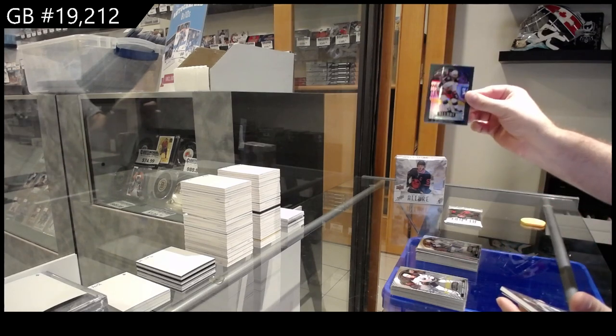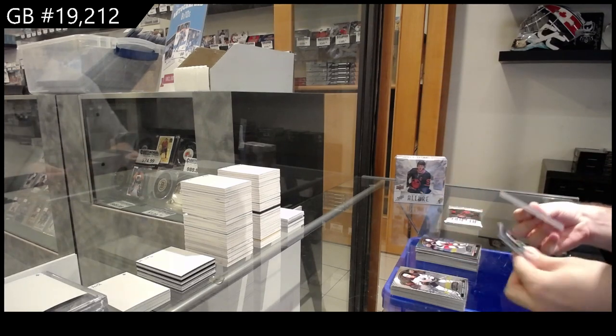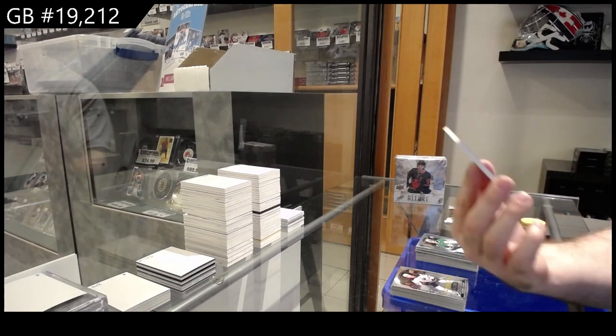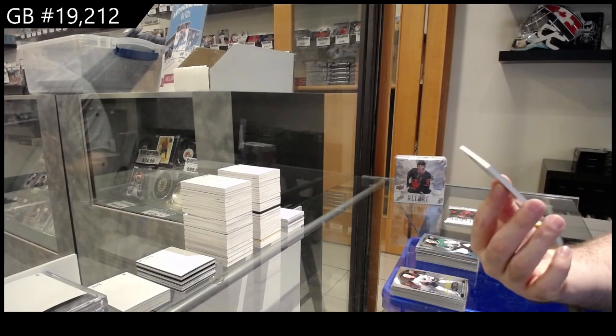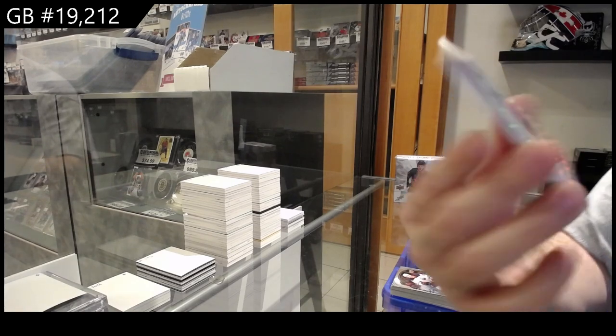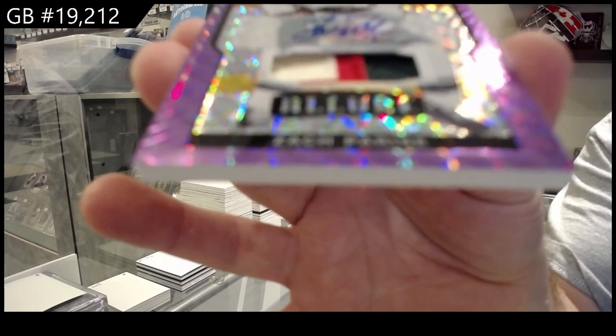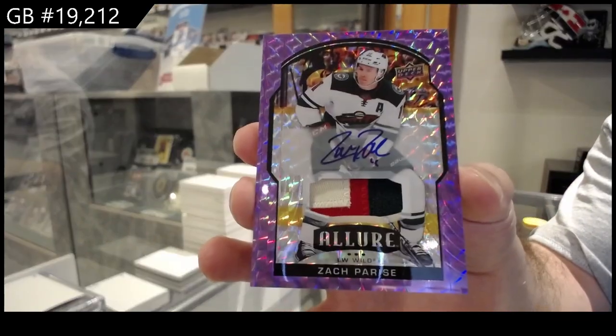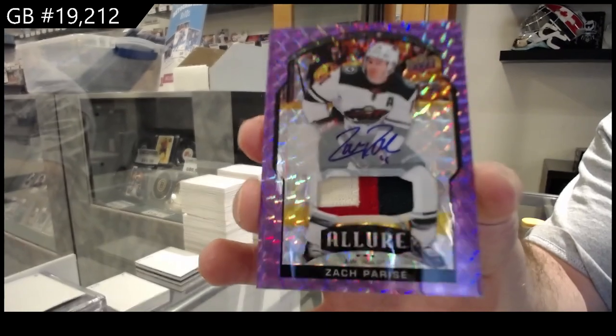Felino black rainbow for the Blue Jackets, short print of Ottinger for Dallas, numbered four of ten patch auto — Zach Parise! Patch auto out of ten.